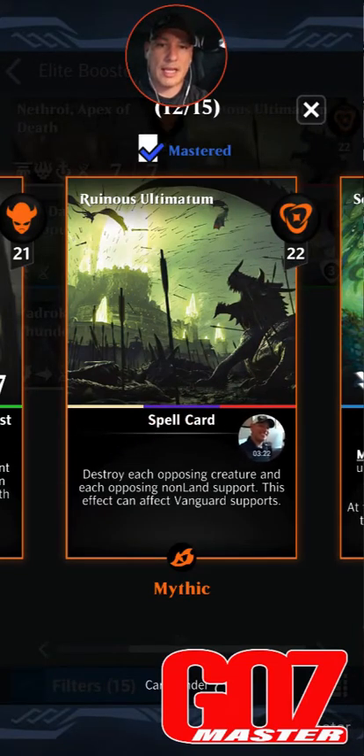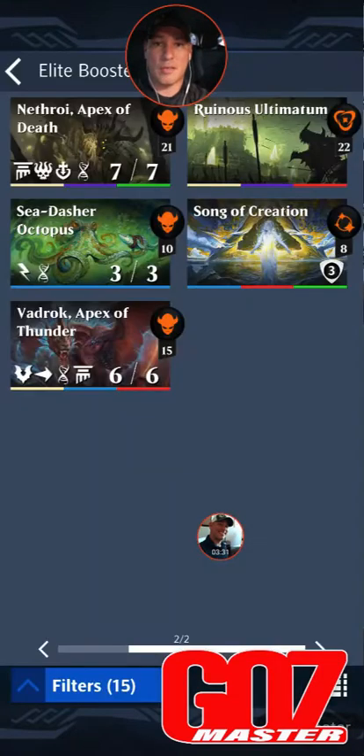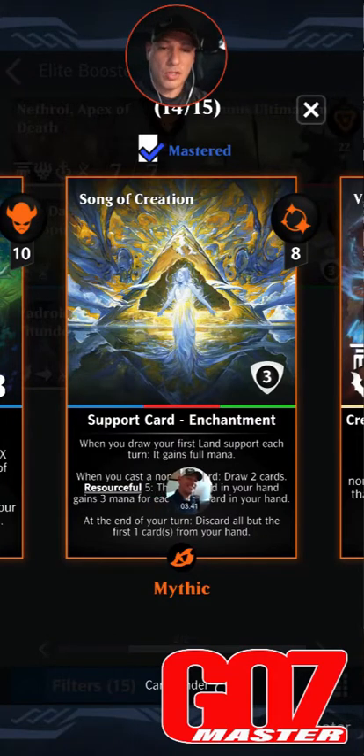And then of course we've got Ruinous Ultimatum — best eliminator in the game. 22 mana, white/black/red: destroy each opposing creature and each opposing non-land support. This effect can affect vanguard supports. It's just a thorough nuke of their side of the board — can't say enough great things about it. Song of Creation: eight mana, blue/red/green support card enchantment. When you draw a card, the first line support each hand each turn, it gains full mana.